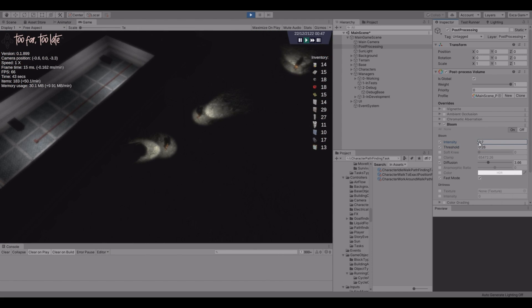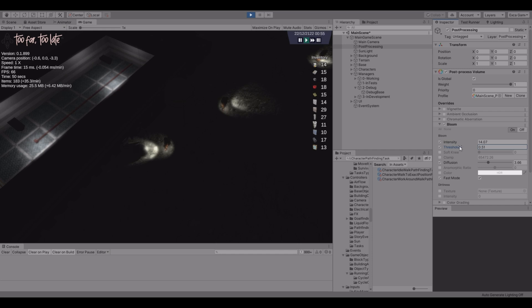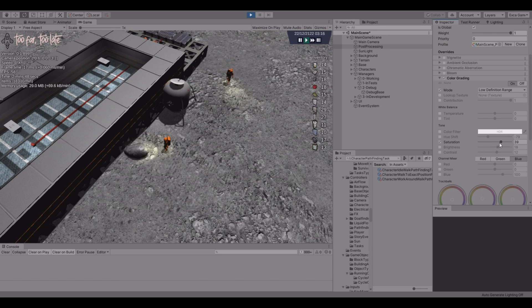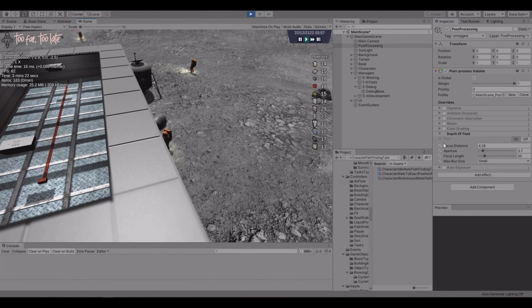Bloom creates a bright glowing effect around bright objects and lights, which enhances the contrast and gives a dreamy, surreal effect. Color Grading adds more saturation and contrast to the colors, enhancing the visual appeal and giving a more stylized, artistic look. Depth of Field is used to blur distant and close objects depending on the focus of the camera, simulating the effect of a camera lens and creating a better focus on the current action.